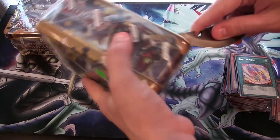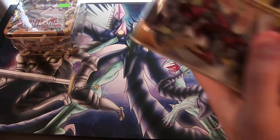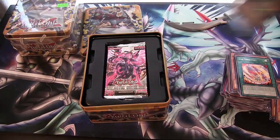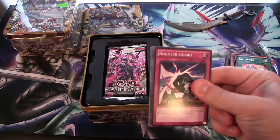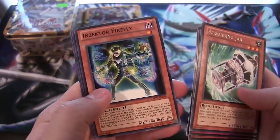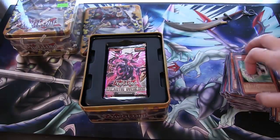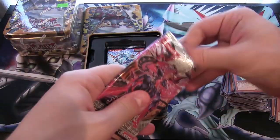Two more tins left. Can we get another Secret Rare? Another Excalibur and all those different promo cards. Bouncer Guard again — seems like that's usually the front card for some reason. Absorbing Jar — not a bad rare to have. Doom Donuts! I love cards like that. We need more cards like Doom Donuts. And Bacon Saver.